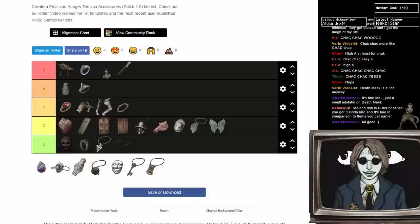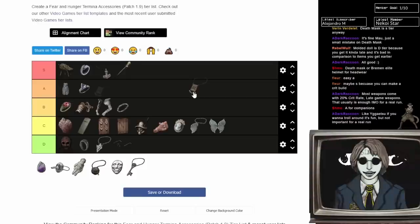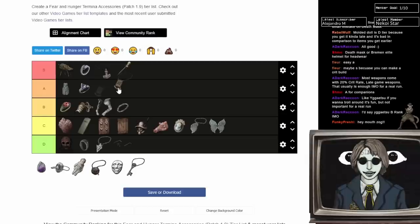Yige Getsu Amulet boosts your critical rate by 15%. Good for a physical build but not mandatory. I'm not sure how much the crit boost is actually useful, and if I'm dedicating this much slot space to crits I'd want more. High B tier.